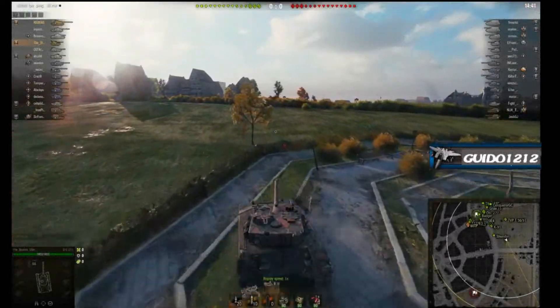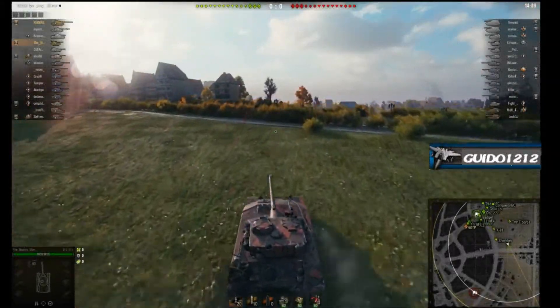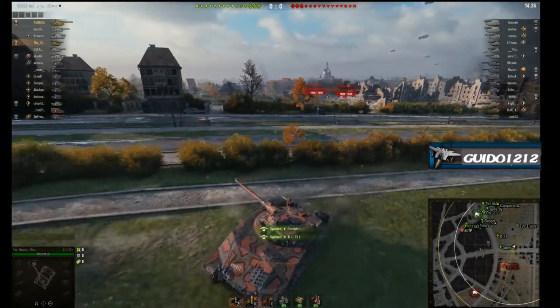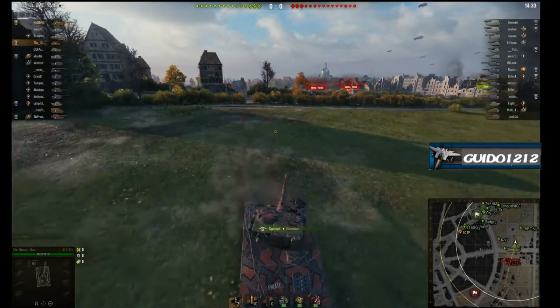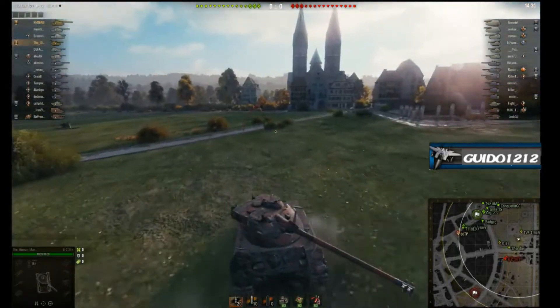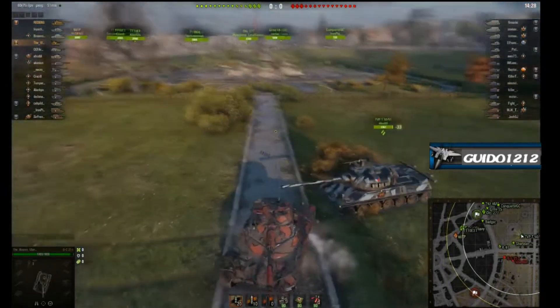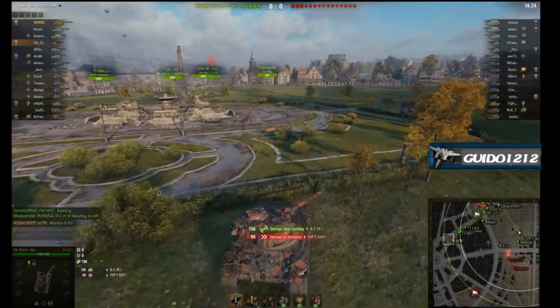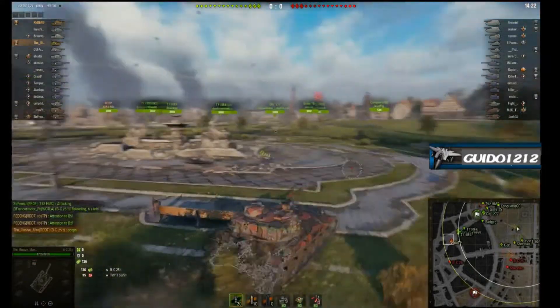It's Guido coming back at you with a tactics talk. Welcome back. We've got the elusive man in his Bat Chat, tier 10 French medium tank, here on Ruinberg, and he's got a tough nut to crack. He spawned into the north, sent this replay into me and said, 'I had a mediocre game. I'm curious what I could have done better here.'